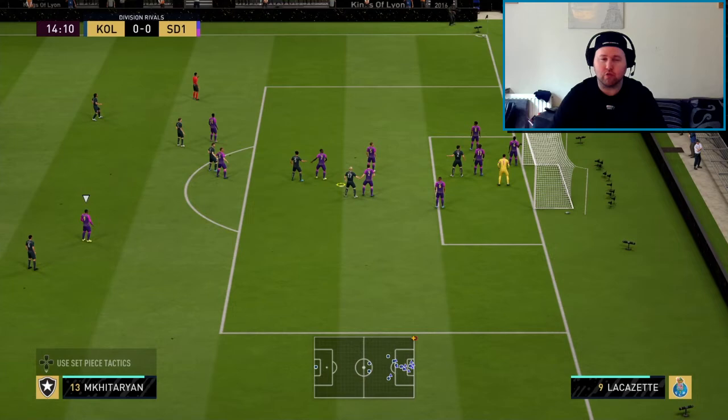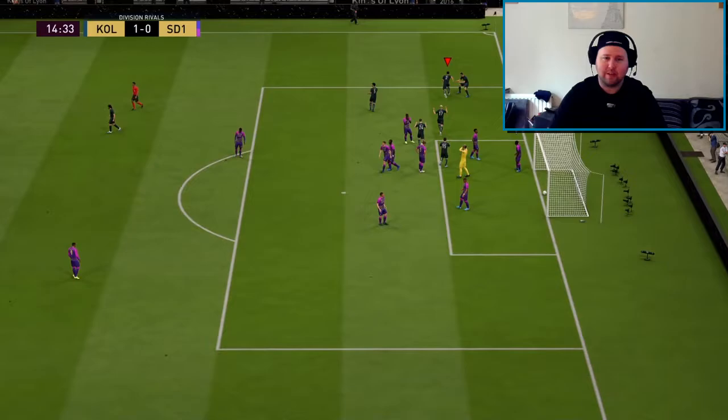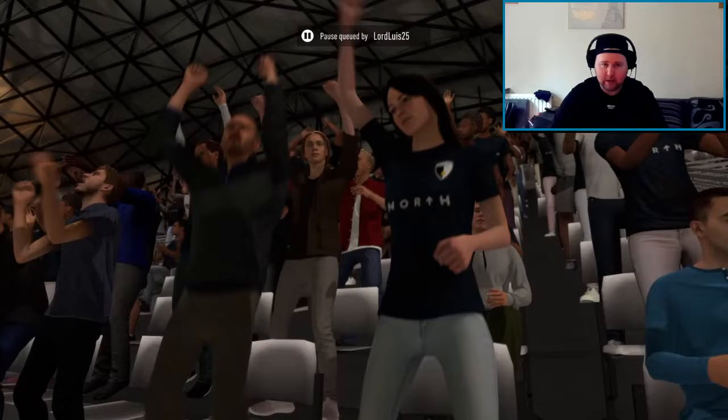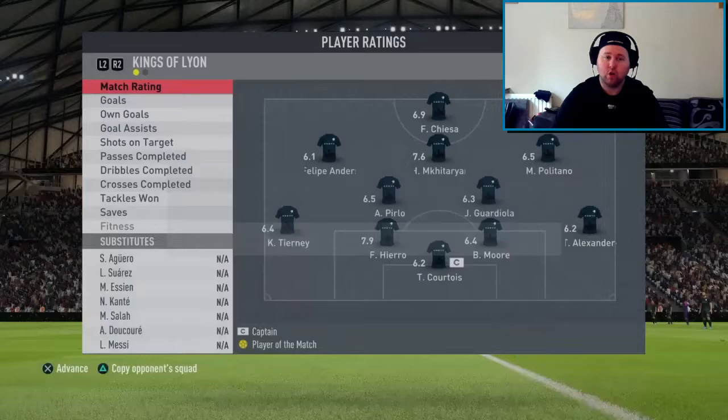We test him on the corner — put the near post cross in and look at that, he's picking up an assist already. The pass right into Hero's head at the near post. Hero is dominant when it comes to near post finishes. Our opponent rage quits — we pick up the rage quit, but as you can see Mkhitaryan's dribbling, passing, and left foot shot are all there.